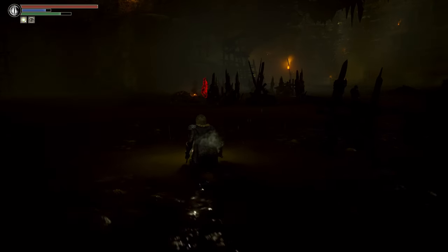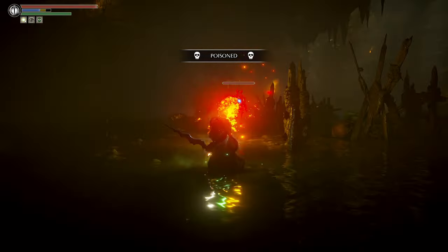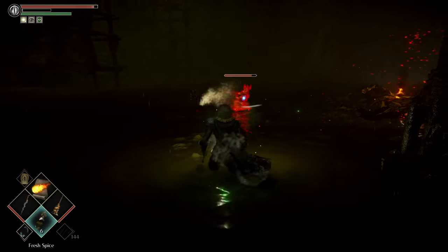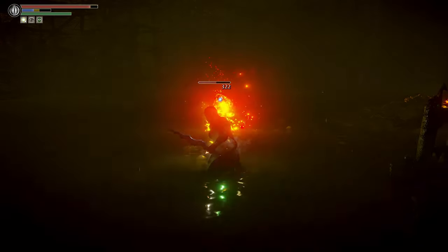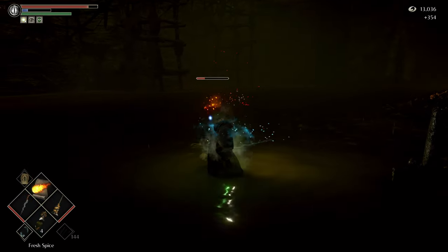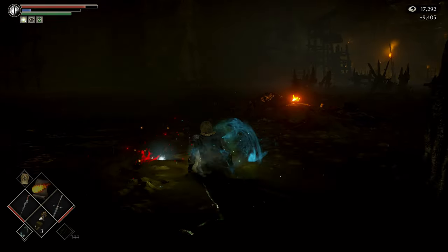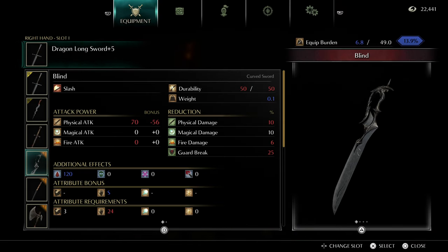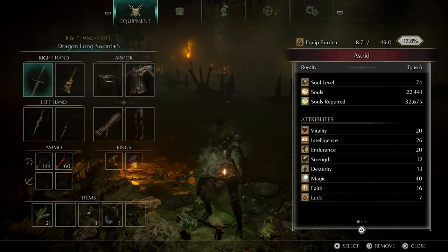There are two things to worry about with Selen Vinland: first, she does not get slowed by the Swamp and moves very fast through it; second, she will cast Antidote Magic Field, which prevents your most powerful attacks. We're going to do the same thing as before — lock on, throw the soul remains. Just keep distracting her, refilling magic, and blast her. When you beat Selen Vinland you get her sword, Blind. It's a curved sword with S scaling in dexterity, requires 24 dexterity, weighs only 0.1 units, and it ignores shields — it's a nightmare in PvP.